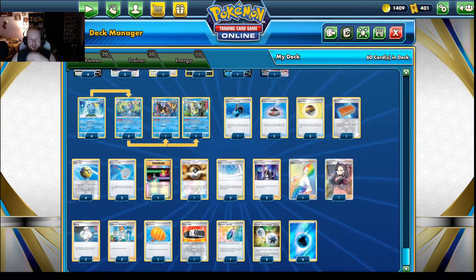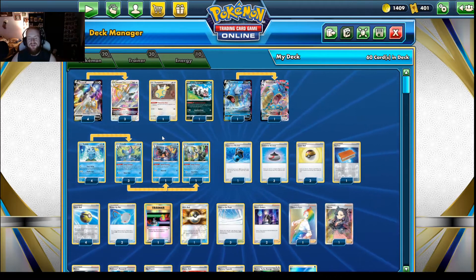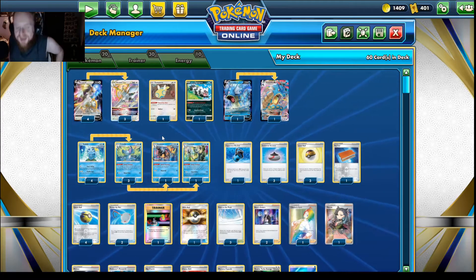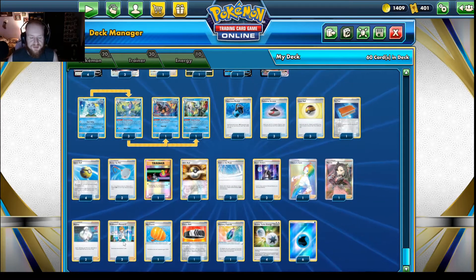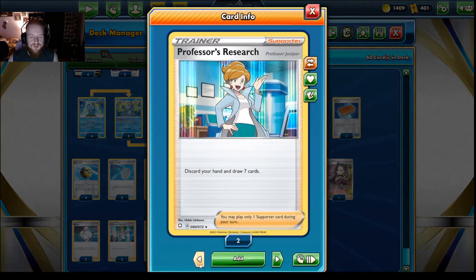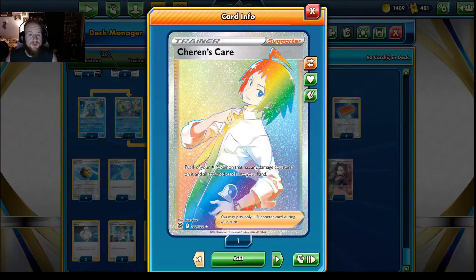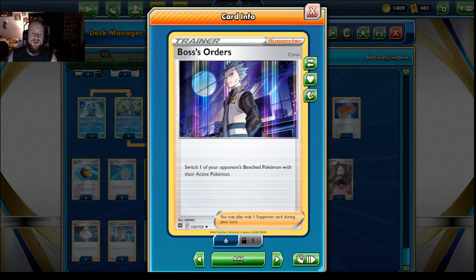Really the strategy here is using Arceus as one of your attackers and Gyarados as a secondary attacker. For the supporter line: two Professor's Research, two Melanie which let you attach a water energy from your discard pile to one of your Pokemon V and draw three cards — helping with energy acceleration on both Gyarados and Arceus. There's also one Marnie, one Sharon's Care to pick up your Arceus if it gets attacked, and two Boss's Orders to drag up Pokemon from the bench.